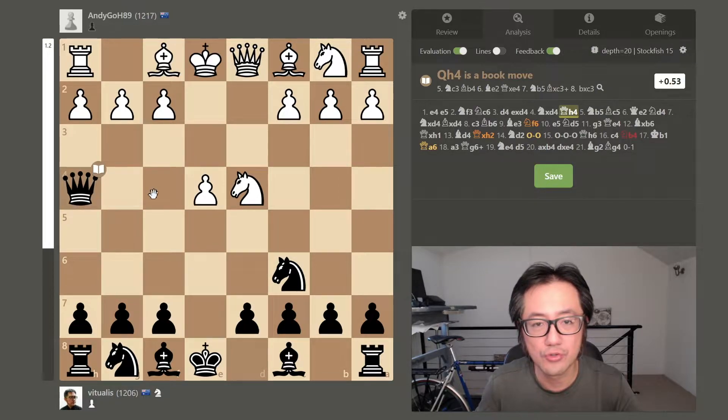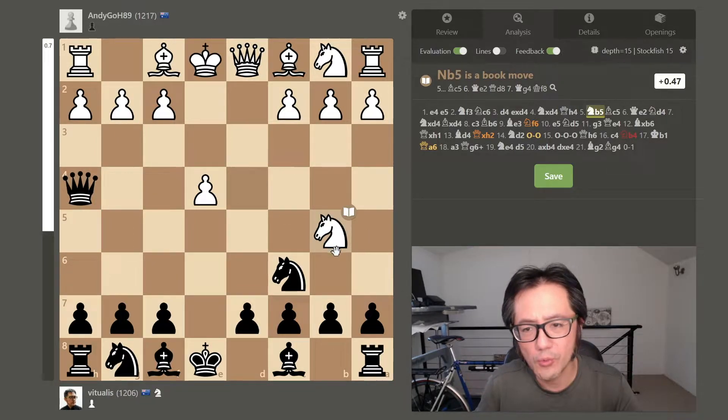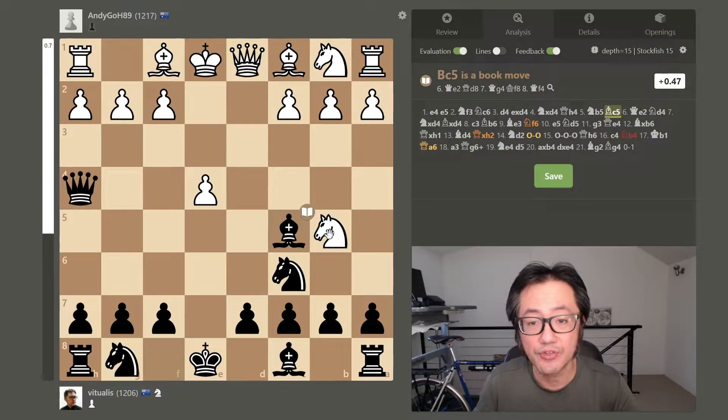How did my opponent respond to this threat? I think this is the Horwitz attack — potentially looking to capture my c7 pawn, which comes with a fork of my king and rook. I thought that was okay: even if I lose my rook, it's not really participating in the game and that would take out their only active piece. So I decided to bring a bishop out. Of course, this means we're on the verge of a potential scholar's mate, so they must do something about this.